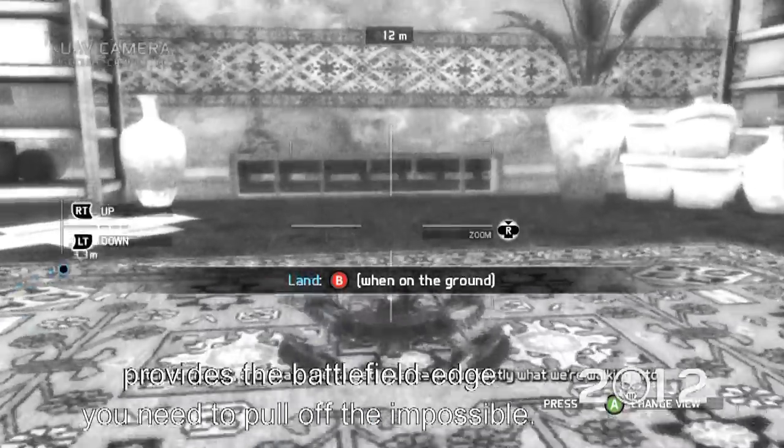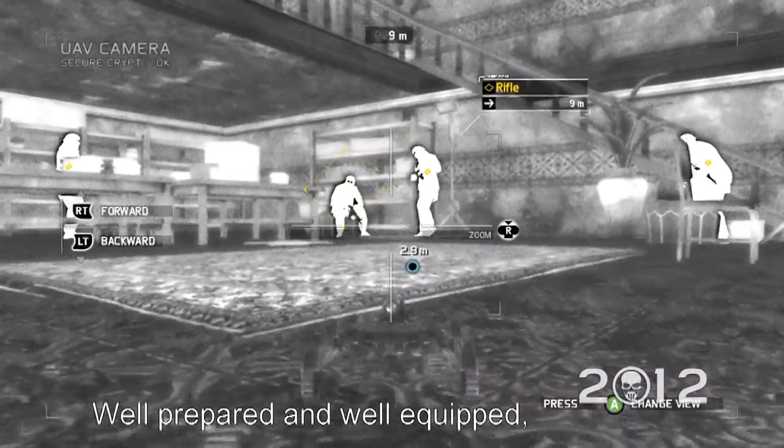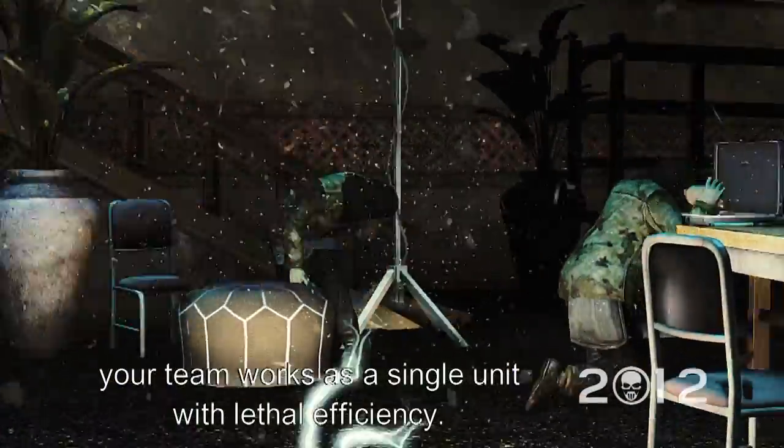The Ghost mixture of technology and training provides the battlefield edge you need to pull off the impossible. Well-prepared and well-equipped, your team works as a single unit with lethal efficiency.